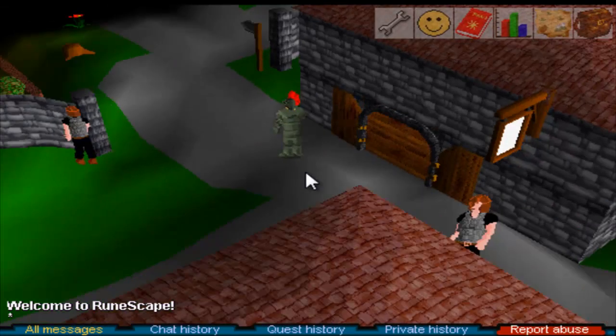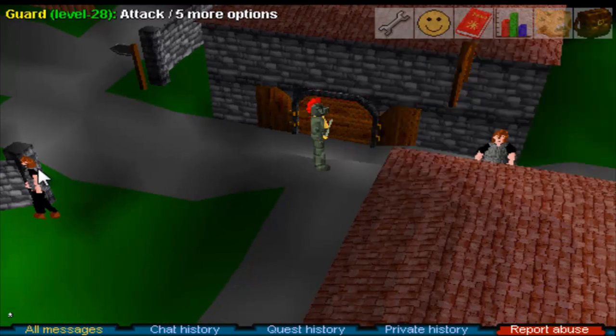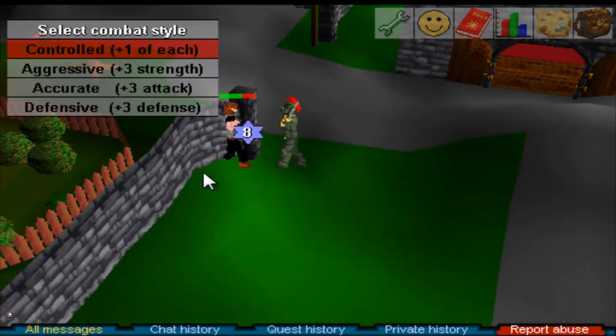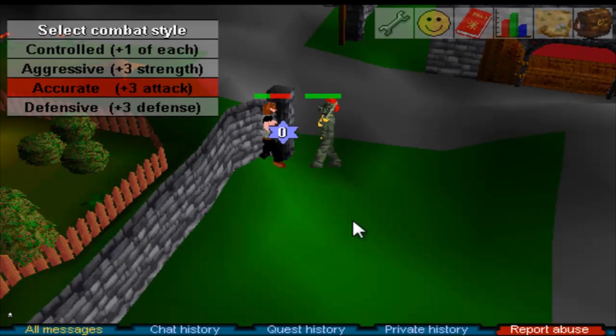Alright, and here we go — look, we're actually in an older, a much older version of RuneScape. So yeah, here we go. We're going to actually go kill a guard real quick. We need to train our attack, so yeah.